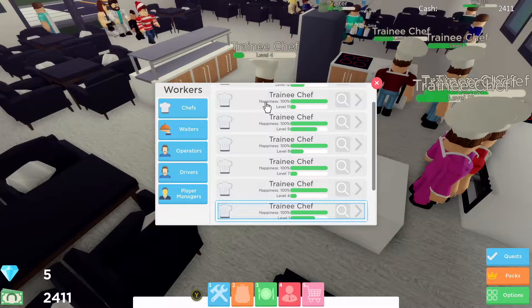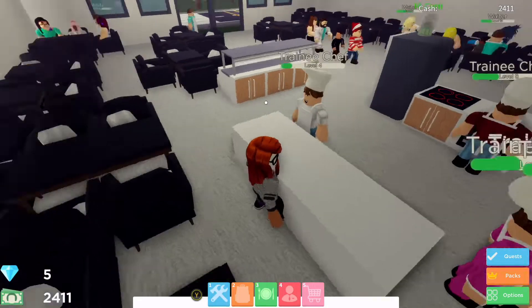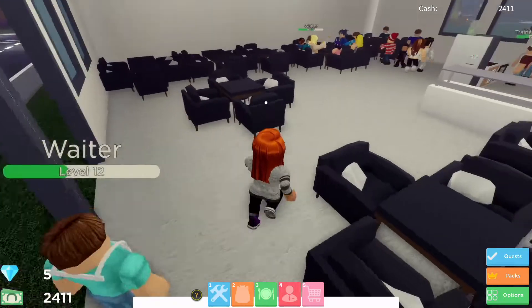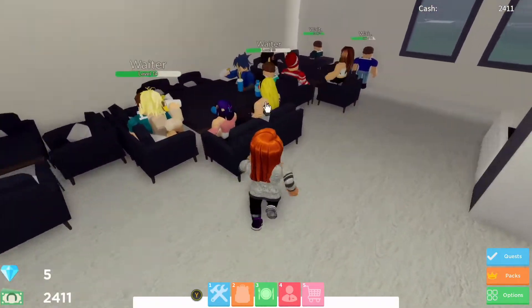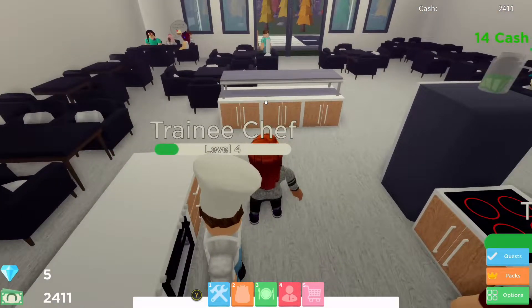I play on an Xbox One S so the controls on screen are for that console. If you play on a different device your controls may be slightly different, but it's really easy to follow because the controls normally pop up on screen so you know exactly what you're doing.